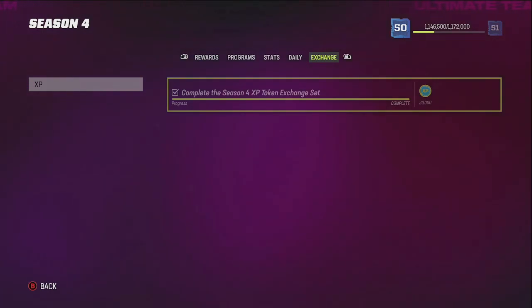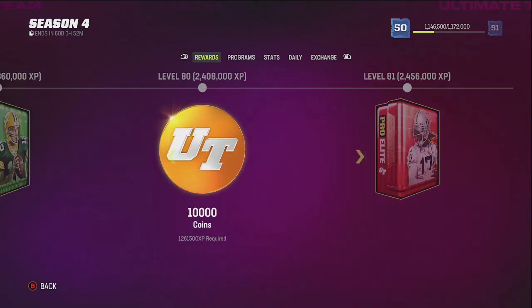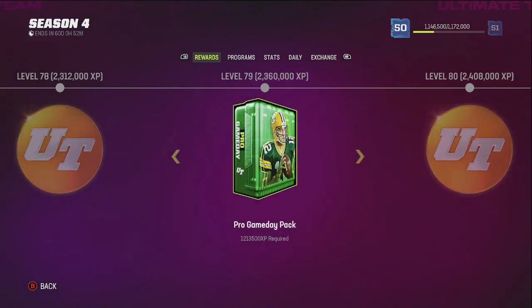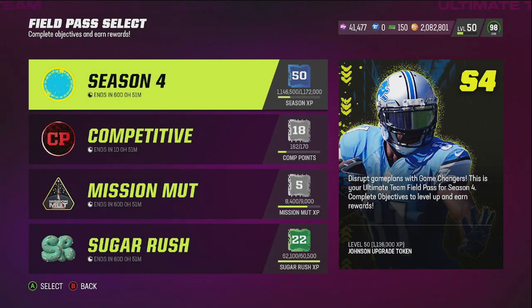Also, there's the Season 4 token exchange set. There's always a token at the end of every season. If you go to the end of this season there's a Season 5 XP collectible — whenever the new season drops you can put this collectible into a set and it'll automatically grant you 10k or 20k XP right at the jump. You have to get all the way up to at least this point. You have to get this collectible, for real.